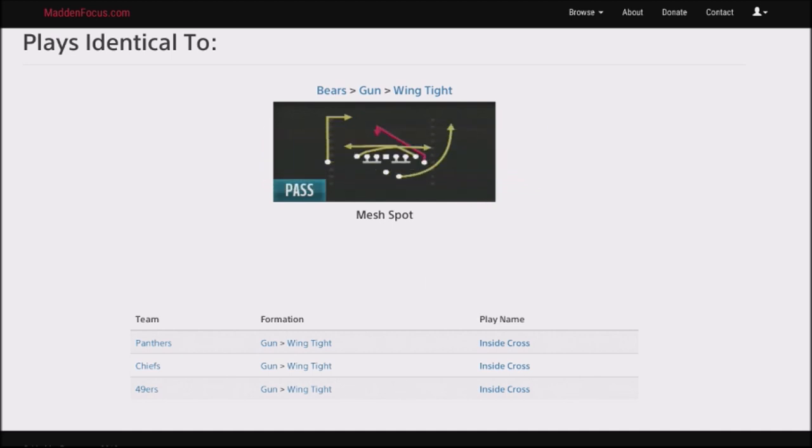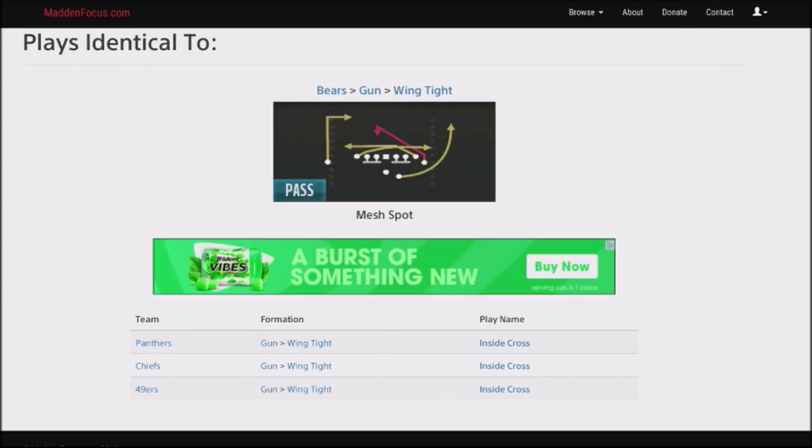Alright, so we're going to be jumping back into the Chicago Bears scheme, which is going to be the Gun Wing Tights formation. The play we're going to take a look at is Mesh Spot. You can also find this in the Panthers, Chiefs, and 49ers. This is going to be one of the plays I'm going to use as my hot audible because it allows me to attack my opponent with every single defense with a read. If he runs Cover 2, Cover 3, or Cover 4, I've got a lot of big play opportunities. And it's also a good play to throw in if he's using a lot of man blitzes. So let's go ahead and jump into this breakdown.